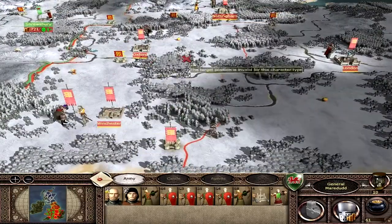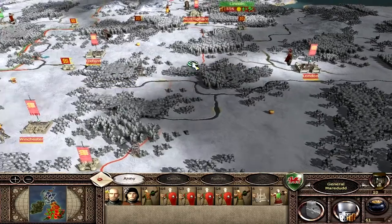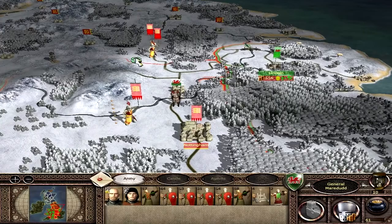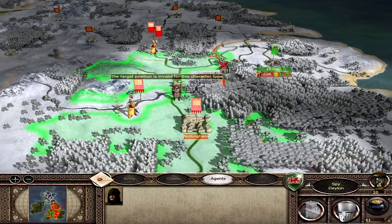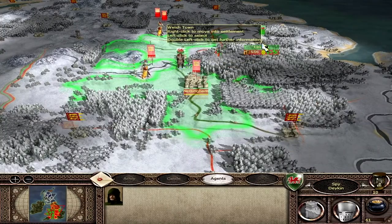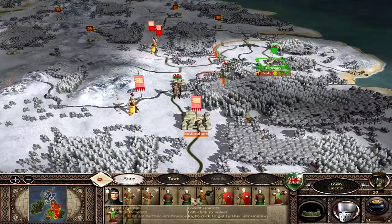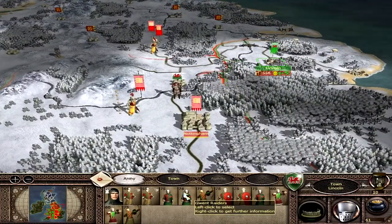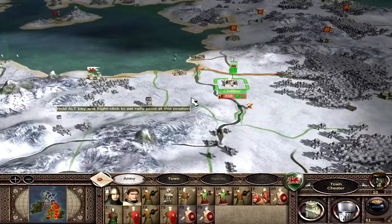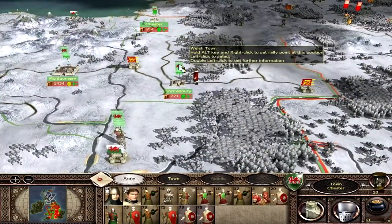And then we have London — we're not far away, we're going to have to start thinking about that. The only thing is I've kind of trapped myself at Lincoln because there are lots of English armies nearby. I may have to defend this town. I haven't really lost many troops — only one or two in the last battle. And then Chester — this is the enigma in this campaign, trying to take Lancaster. I need to push north.